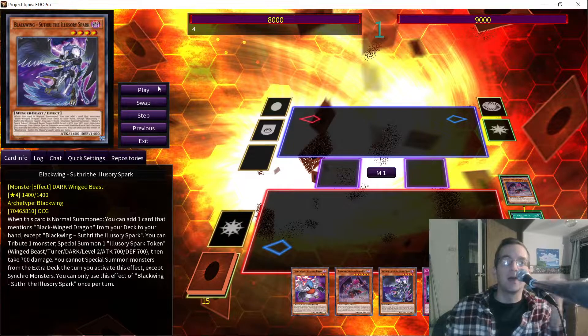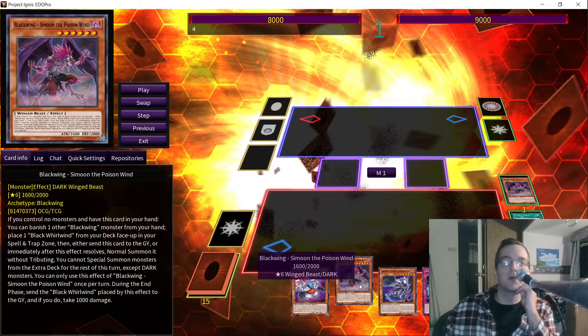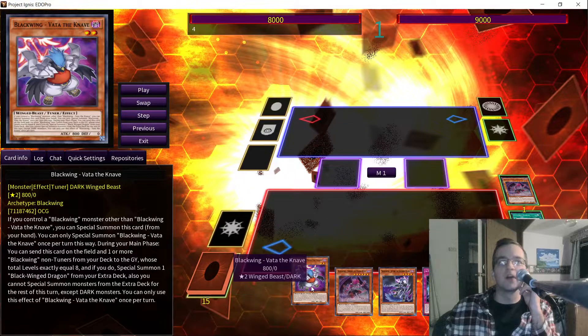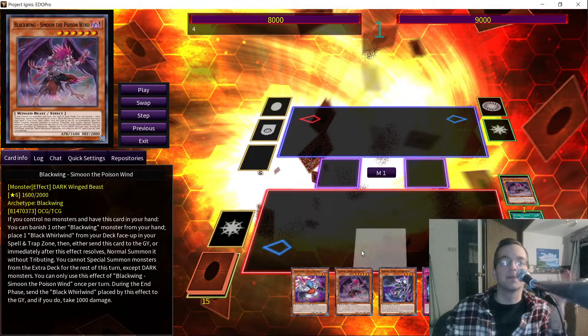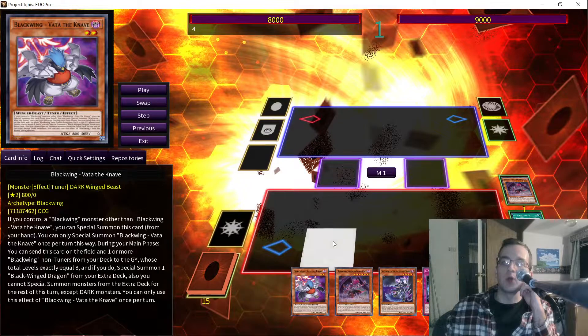At least I am. The normal Blackwing combos, from what I understand, if they don't get interrupted early on, you're probably golden — because if they want to use Ash Blossom or Imperm, there are great targets to use it. Vata is probably a really good target to use Imperm on, and using Ash Blossom probably works really well on Vata too, because you're probably going to do that. This is going to be one of your main combo starters.